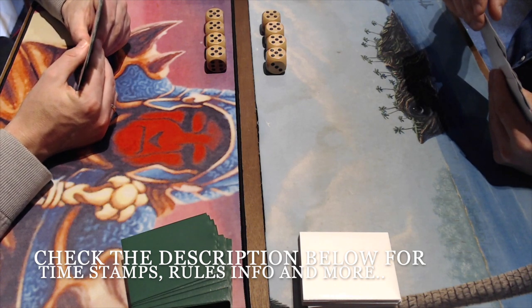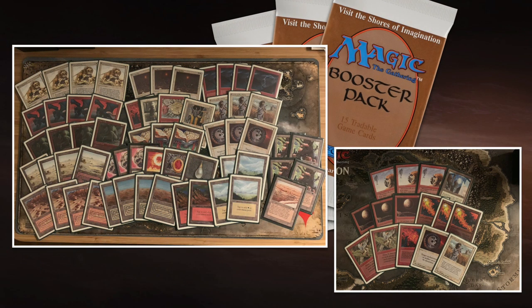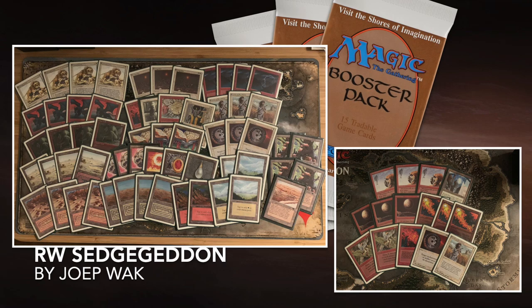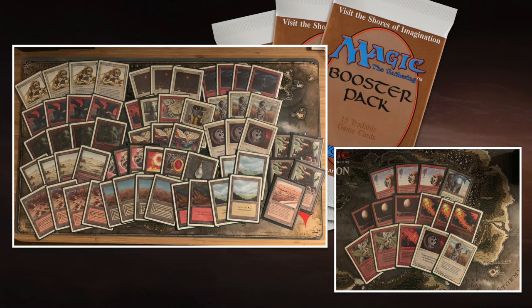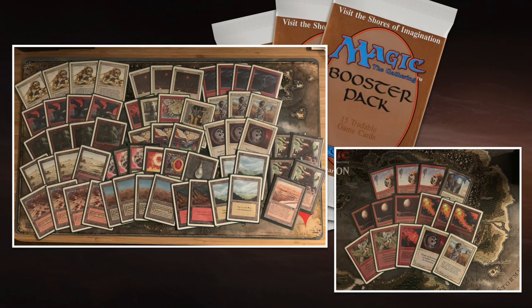We're going to start with the deck of my opponent Joop Vak and his Setch Geddon deck. It's kind of a pink weenie-ish build — there are no Ironclaw Orcs. Instead, he's going for four Lions, four Granite Gargoyles, and four Setch Trolls. He combines that with Armageddon: play out your cheaper creatures quickly, then cast Armageddon so your opponent has no mana and you still have creatures on the board.